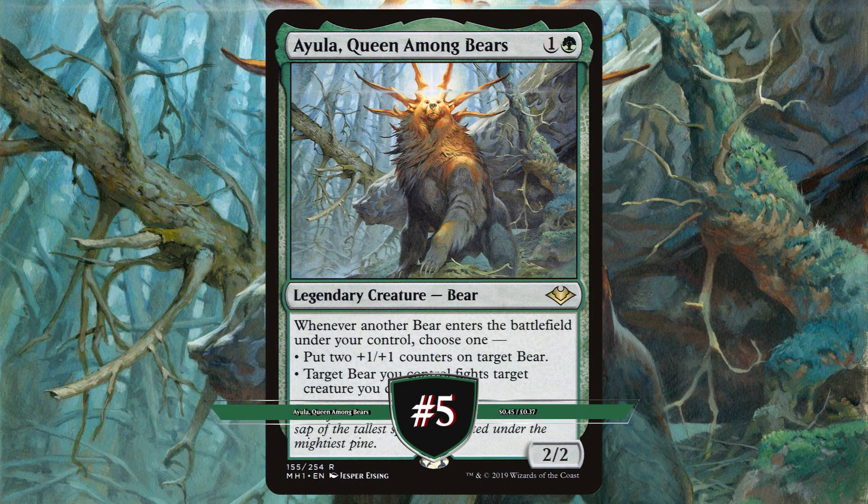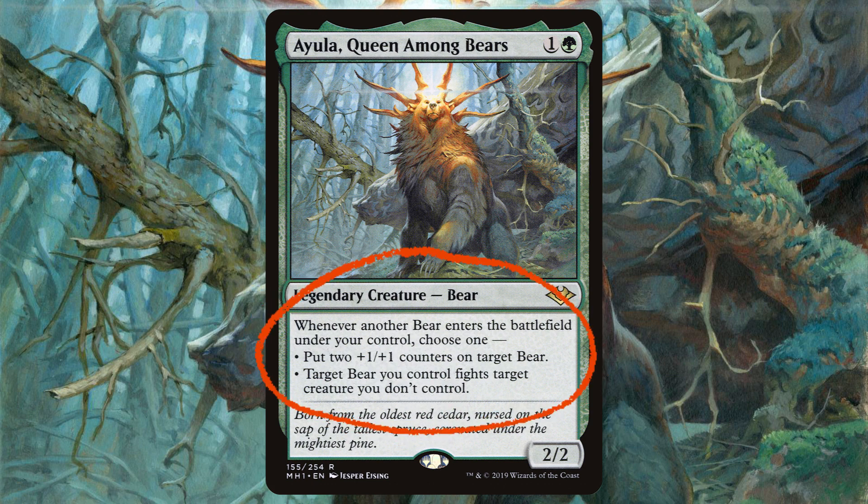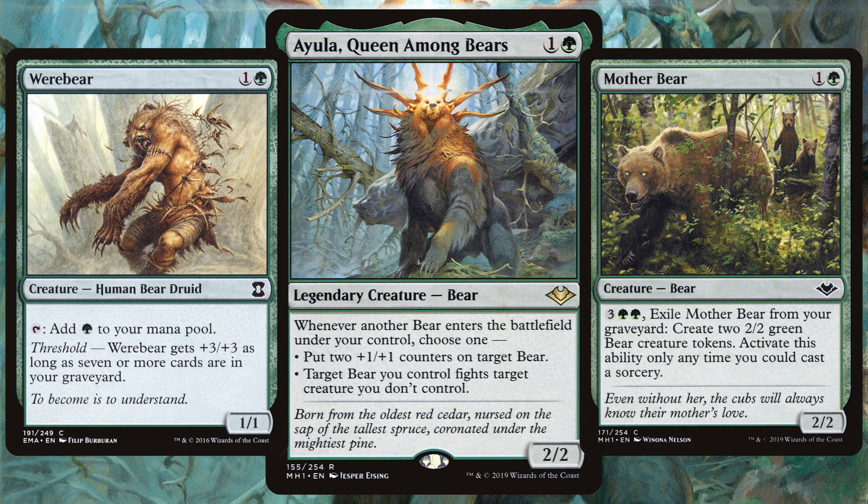Next on up we have Ayula, Queen Among Bears. Originally printed in 2019's Modern Horizons, whenever another bear ETBs under your control, either put 2 plus 1 plus 1 counters on target bear, or have target bear you control fight target creature you don't control. Just like Gargos, Ayula has a very clear theme — this time being bears.